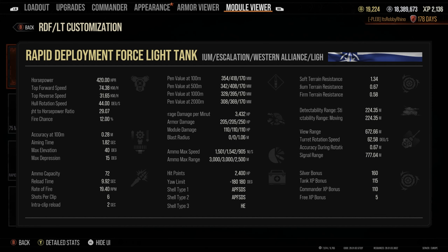This tank has 2400 hit points and a base view range of 550 meters. In terms of the engine, it isn't too bad - it's a 400 horsepower engine with a 29 power-to-weight ratio. The top speed is 64.4 kilometers per hour forwards, which is okay - not as good as something like the Armadillo, but in line with most other light tanks. The hull traverse is 40 degrees per second.